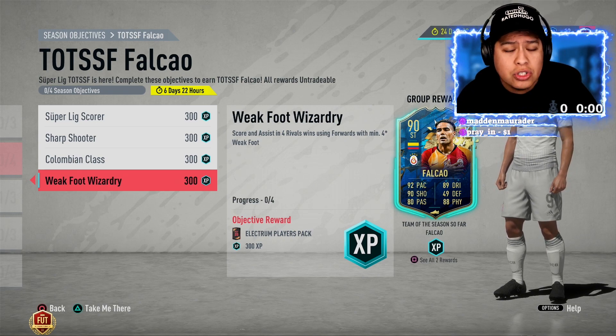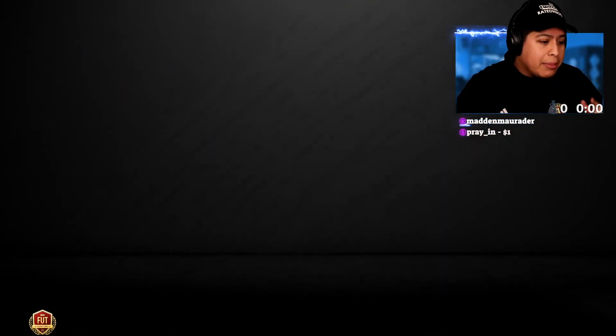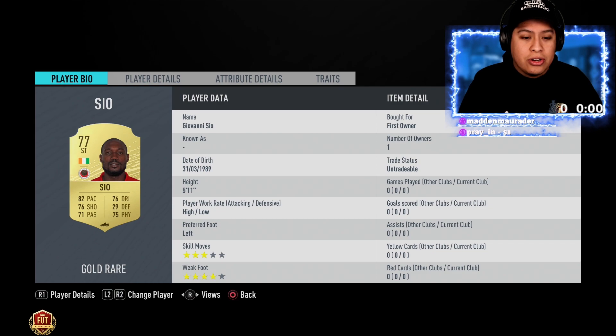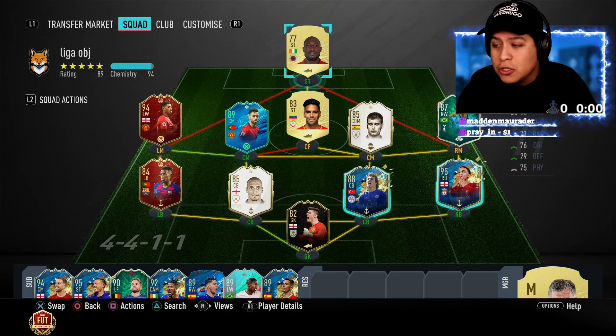Let me show you what I have set up. This is going to be a super short video. Basically, I'm going to set up Co as my striker since he has a four-star weak foot and he can score with the Super League — he's a Super League player.